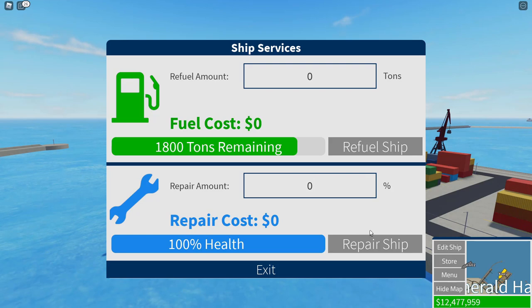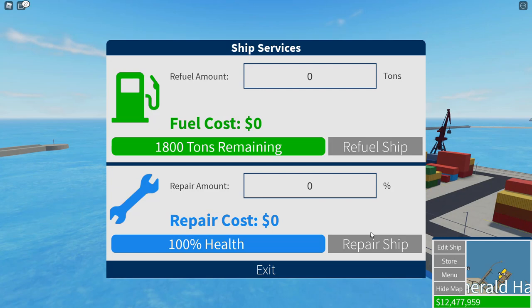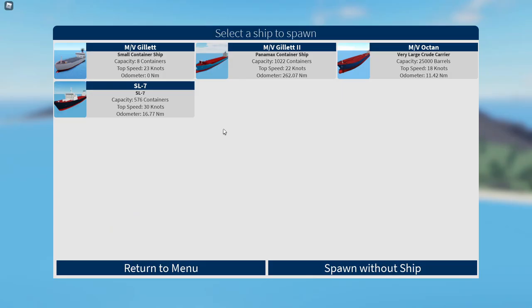That's fine — let's go ahead and load up, but this time with a different ship. Alright, so let's go with the MV Gillette 2 — not to be mistaken with the passenger liner MV or SS Gillette 2. So let's spawn it in and transport some more cargo. Now, this will also give me a good option to go ahead and customize my ship's interior.